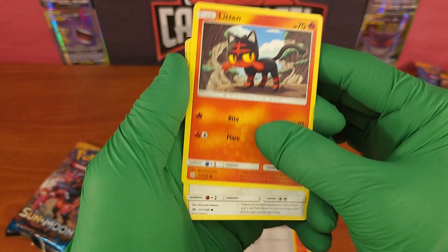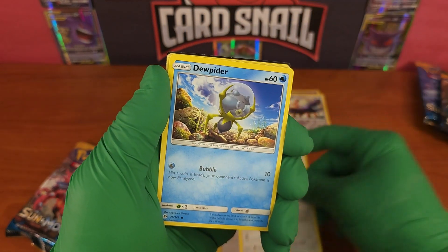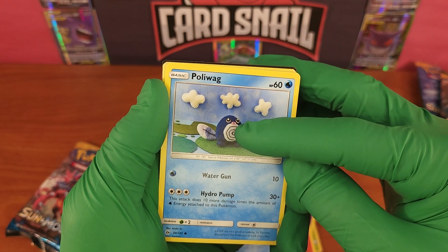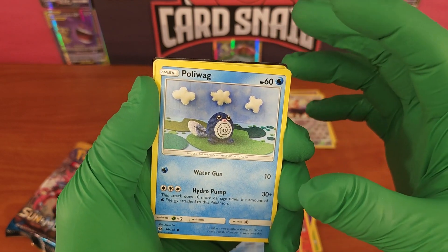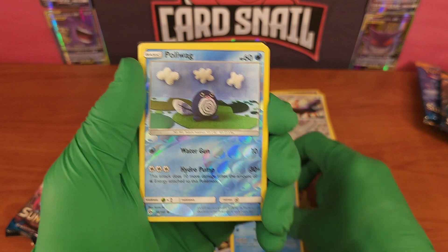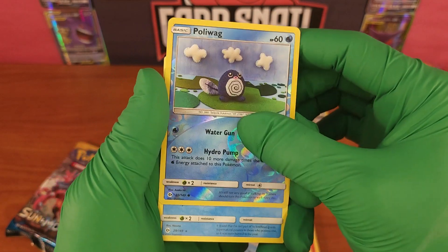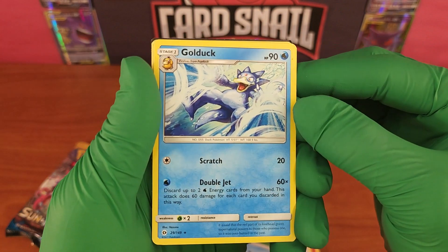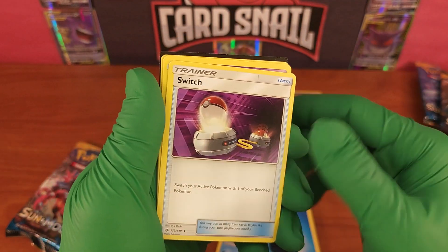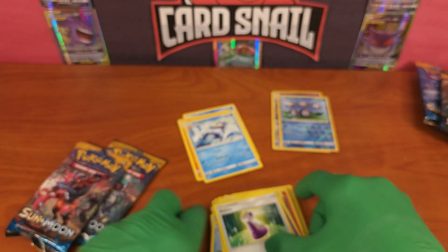Pack three: Litten, the cute fire kitten, Stufful, Eevee — just the cutest cards in a row — Dugtrio, Poliwag. I like these beanbag-style cards; they actually take a picture of a clay or beanbag figure on a felt background, kind of neat. Reverse holo Poliwag, a common, card 30 out of 149. And Golduck rare, 29 out of 149, non-holo rare. Also Switch, Hypno, Potion, and the code card.